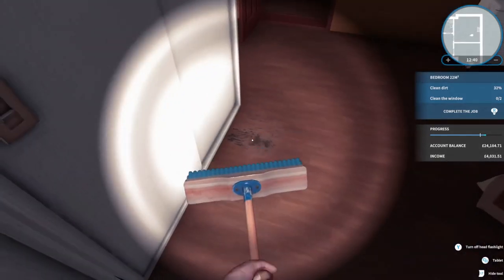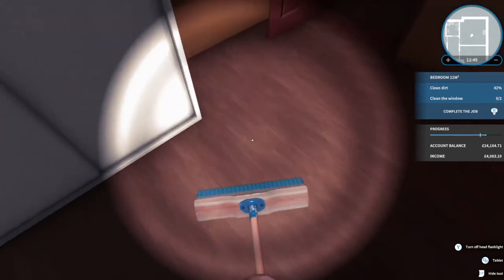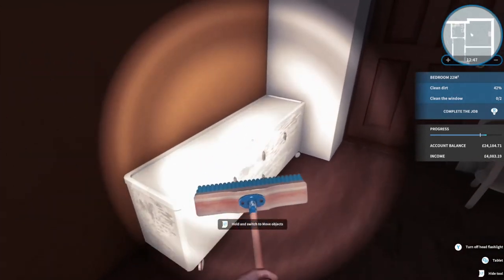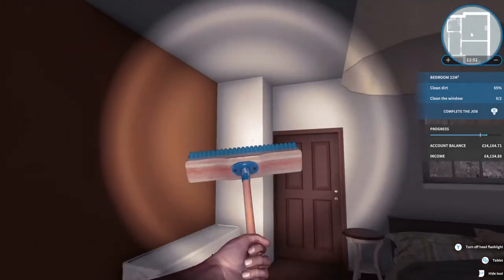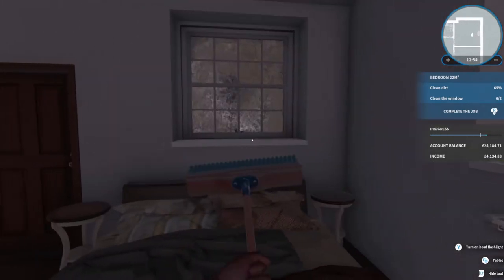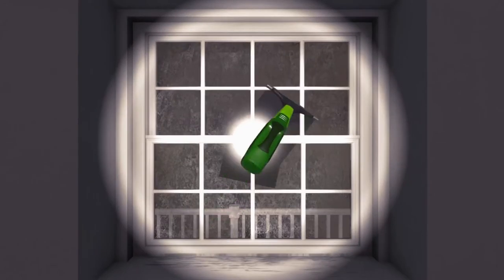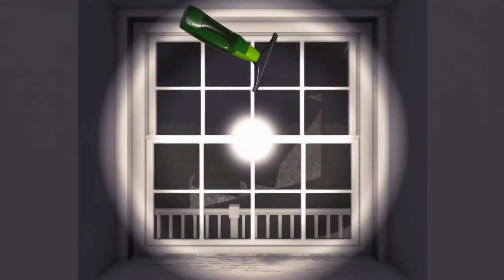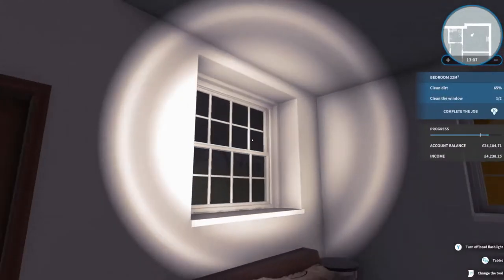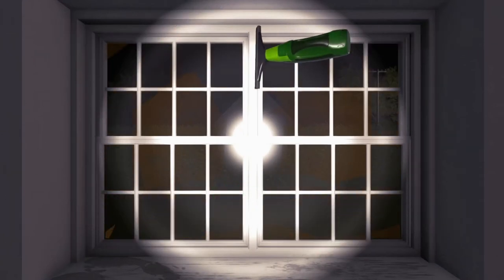We were gonna have a barbecue today for dinner because it's quite hot, but my mum didn't have everything for the barbecue so we ended up just having burgers cooked in an oven - not quite the same but still pretty good. Is there a jump button? I wanna clean the window. I don't know if I could jump on the bed - I want to bounce on the bed, I want to have some fun on my break.